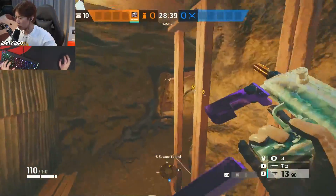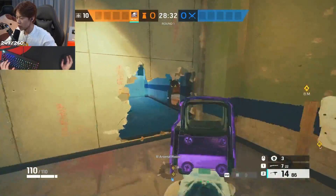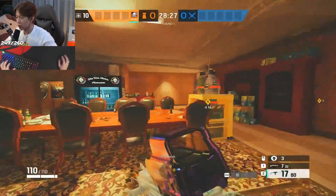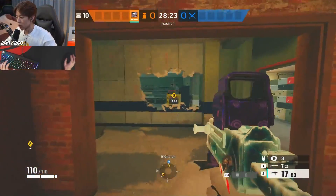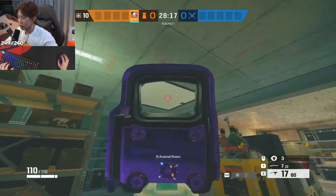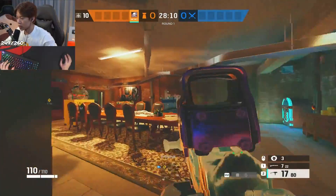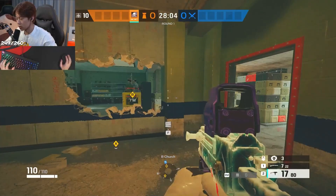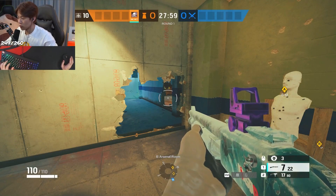People are not reinforcing dirt at all on this bomb site. Reinforce this wall and this middle wall so you have some cover. Reinforce all three of the triple walls and all three of the hatches — that's two in dirt. Count them out: that's all ten reinforcements. Don't do it any differently or your teammates will get upset. Rotates, rotates, rotates — they are so important.